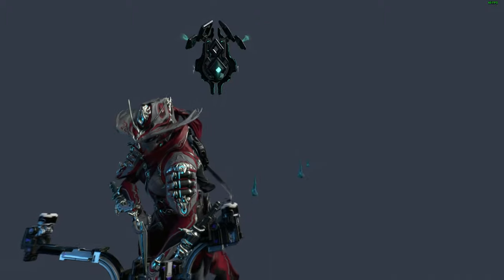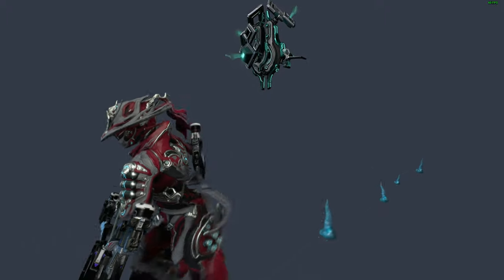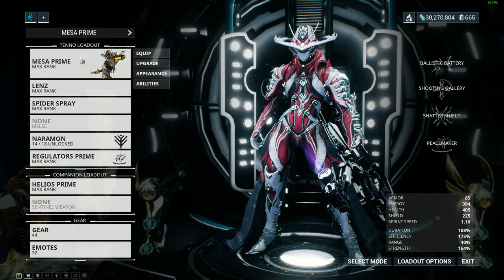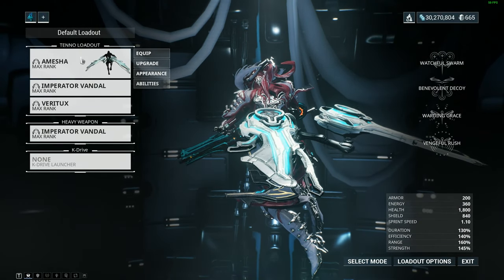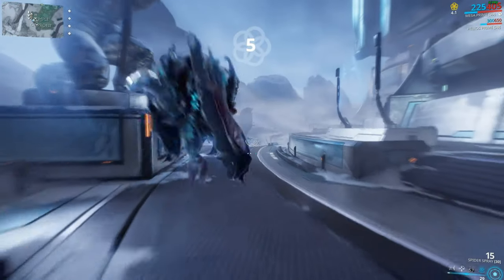Some players may be looking to collect the Ephemeras and/or Articulars though, so this guide may be useful to you if you fall in that category. All you're gonna need for this video essentially is a Mesa and a Mesa. Right, so let's get this over with.